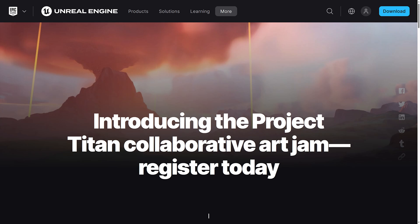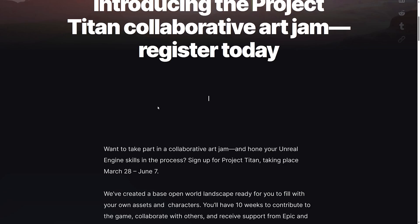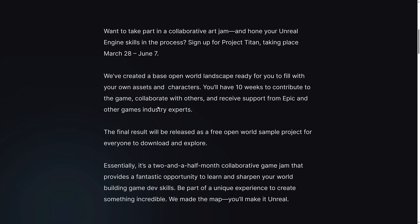You can get a copy of Substance Painter and Substance Modeler for free out of it for six months. And more than that, it's basically a way to work with a bunch of artists and get professional feedback on your work. It's going to be going on for quite a while — it's a 10 week long project. It starts on March the 28th and ends on June the 7th. Now this isn't a competition in any way, you're not getting any rewards out of it as far as I can tell. All your work is going to be open sourced at the end of it, something to definitely be aware of.